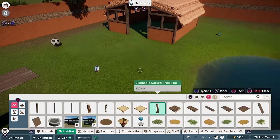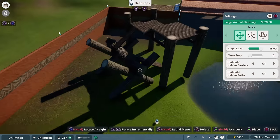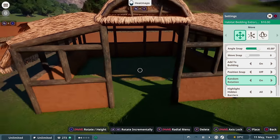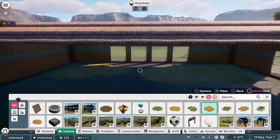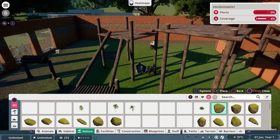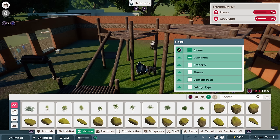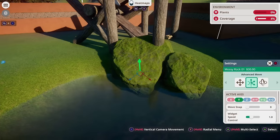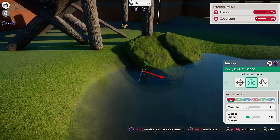I decided I wouldn't build my own custom climbing enrichment, even though you can with a number of pieces in the habitat tab. I instead used one of Frontier's prefab climbing enrichment items and then set about adding a load of bedding to all of our shelter areas. Then I clicked the ideal plant range for our gorillas and it automatically filtered the correct rocks and plants that can be used in the environment that the gorilla lives in. And I started my favourite part, which is decorating the habitat with plants and rocks.